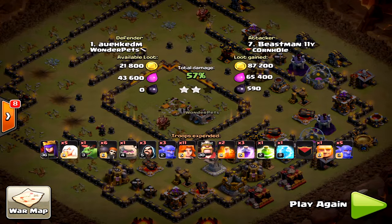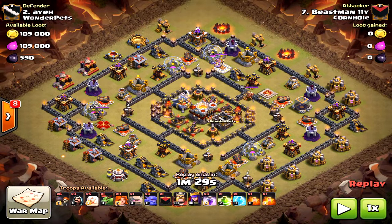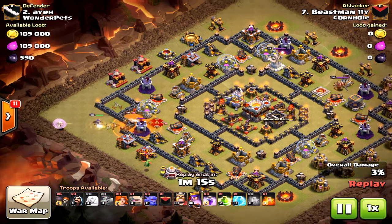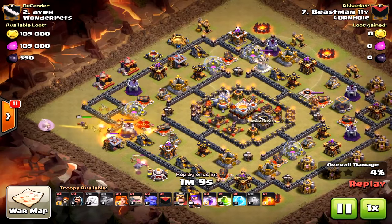Beastman does it yet again — he's the beast. The same strategy on pretty much the same base, a slightly different ring base but typical ring base. The goal is coming in on the eagle artillery side closest to the town hall, which is what you want. Same poison drop, same sort of business with the baby dragon.